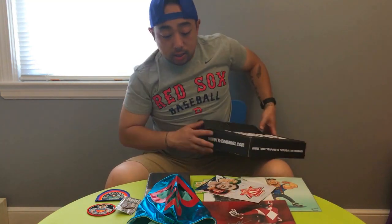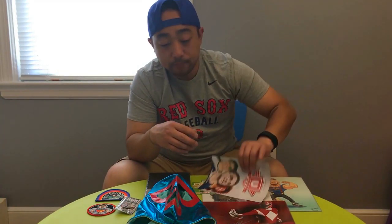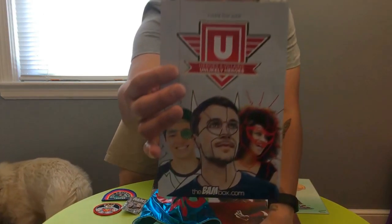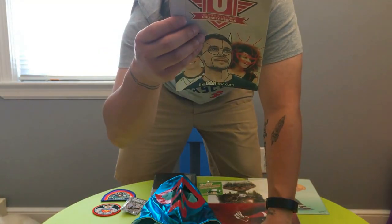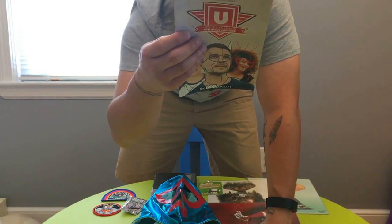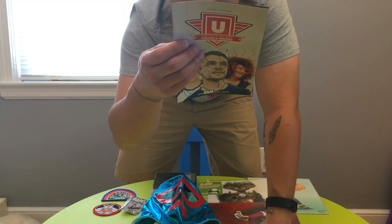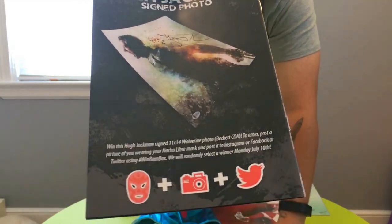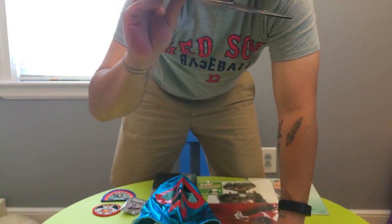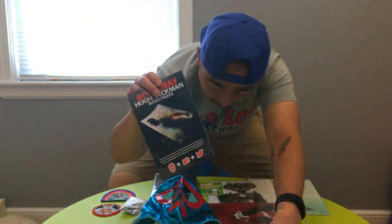So yeah, that was it — 'Heroes and Villains: Unlikely Heroes,' the theme for June. There's also a giveaway: a Hugh Jackman signed 11x14 Wolverine photo with Beckett COA. To enter, post a picture of you wearing your Nacho Libre mask on Instagram, Facebook, or Twitter using the hashtag #WinBamBox. They'll randomly select a winner on Monday, July 10th. That's a pretty cool autograph to win — I might have to do that.